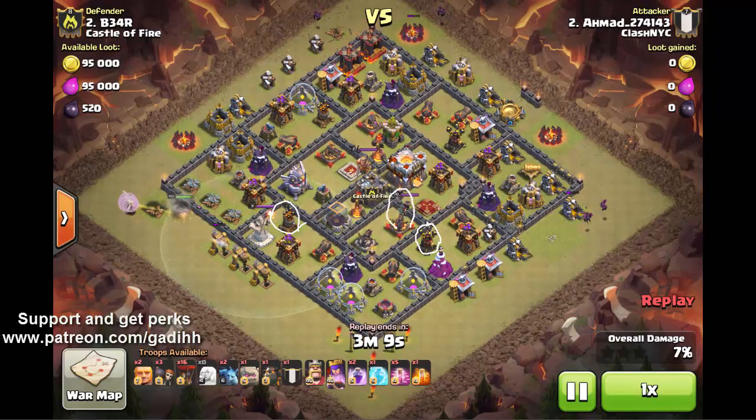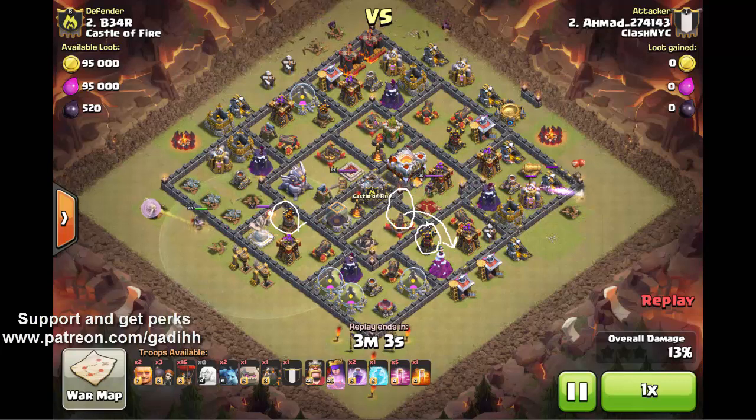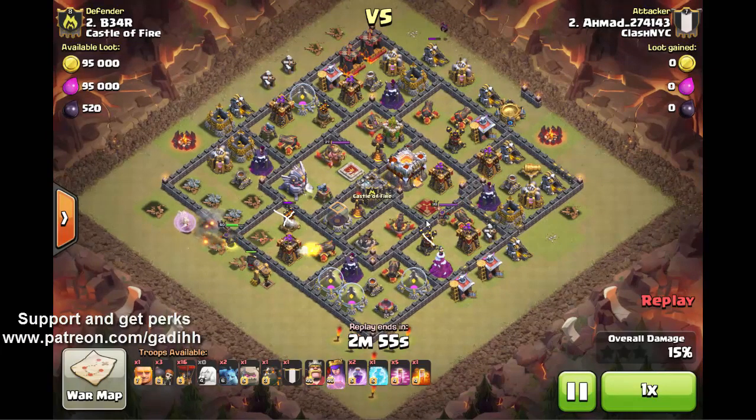Another thing that helps you decide which air defense to take out is the enemy queen's location. Notice that the queen is located here and she's going to jump out of her compartment into this area. This will enable the walking queen, coming from this direction, to take out that enemy queen very easily. So two air defenses and the enemy queen are all going down.